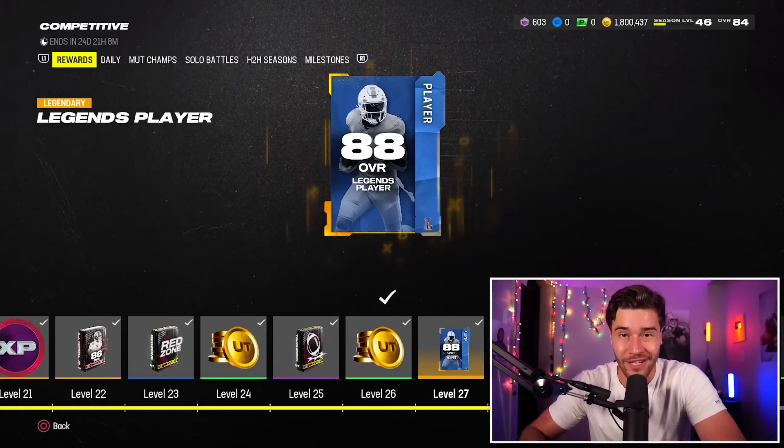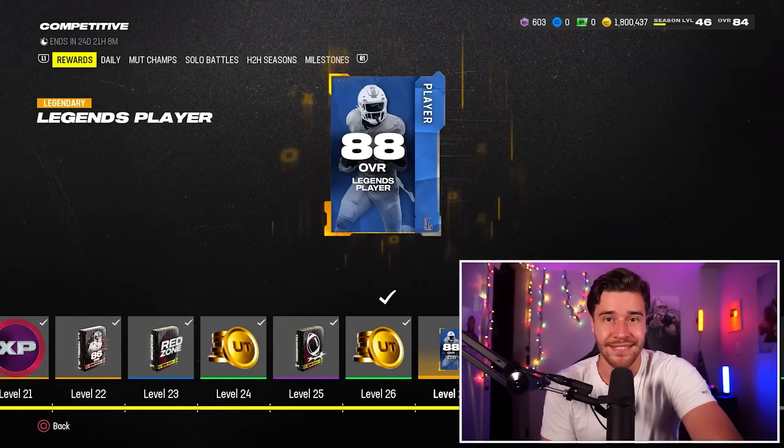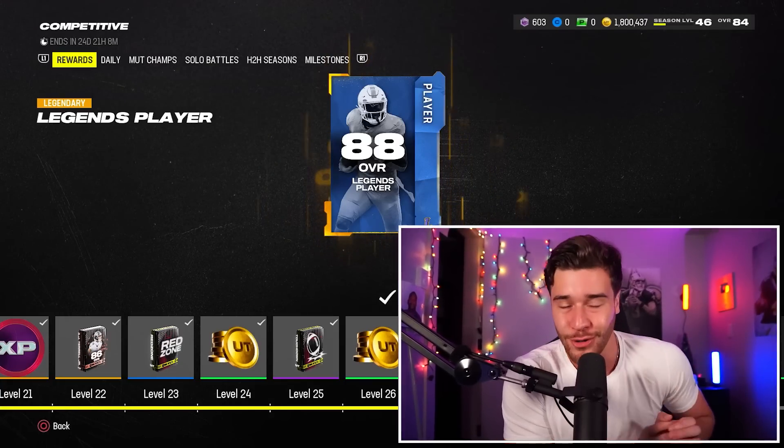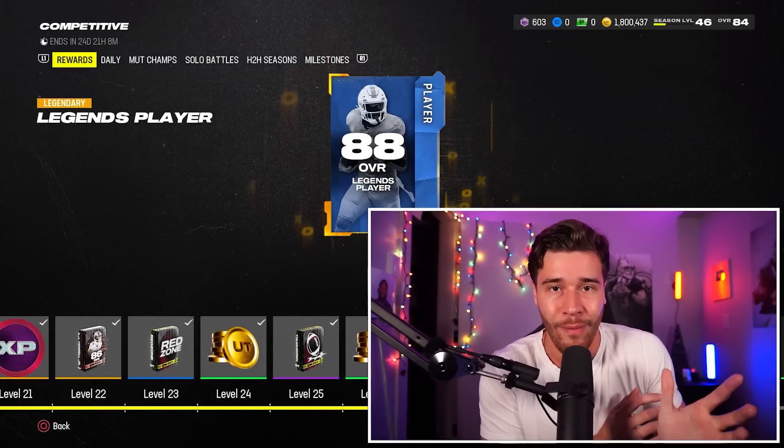The reason why this pack just became so much more overpowered is because of Calvin Johnson and Charles Woodson. On Saturday, EA Sports put those two new legends in the game. If you pull one of those two players out of this pack, you just got 600k coins for free.